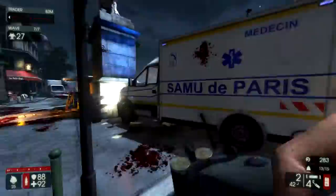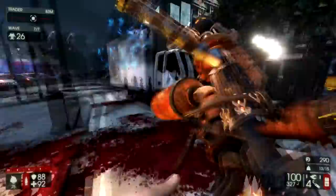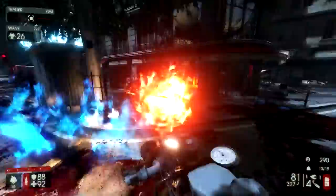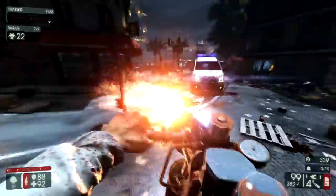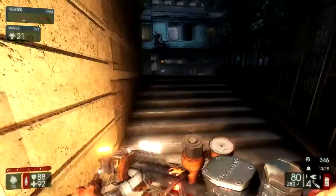Remember, your Molotov is an excellent area denial weapon, so anytime you need to, say, reload your Flamethrower, it can be a good idea to just chuck a Molotov down a narrow hallway. That'll give you some extra time. We're going to have plenty of large Zeds in this one, so I'll get to show off what I mean by added mobility from the Double Barrel.